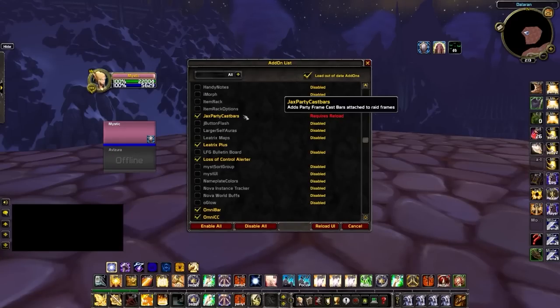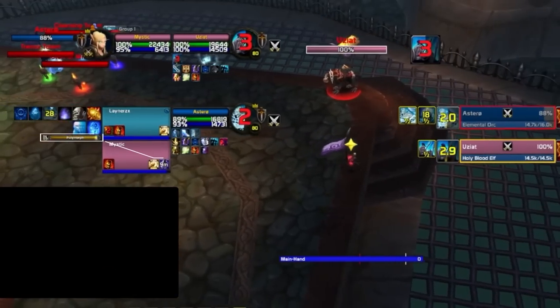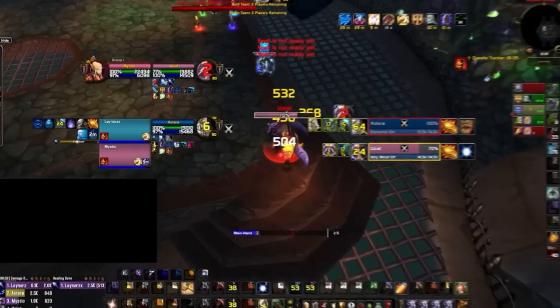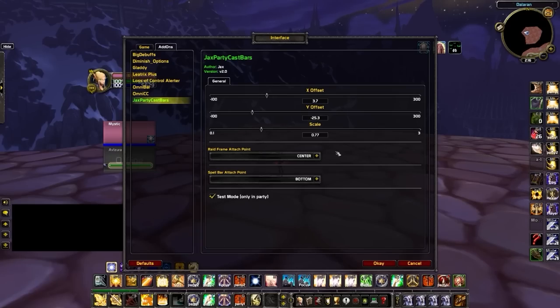Jack's Party Cast Bars is another fantastic addon for increasing your overall awareness by allowing you to see the cast bars of your teammates. With this knowledge you'll know if your healer is about to land a heal or if your DPS partner is casting crowd control or damage, so you can time your globals accordingly. We like to place it just to the left of the raid frames, underneath the OmniCD cooldown tracker.